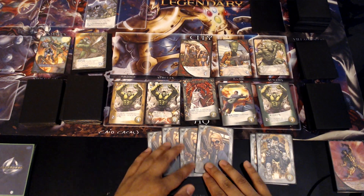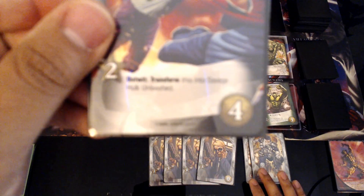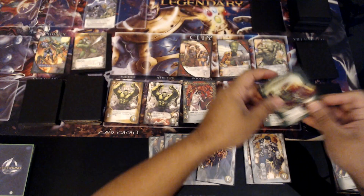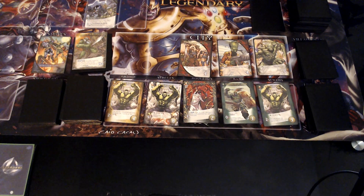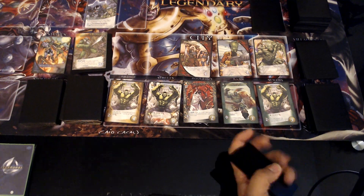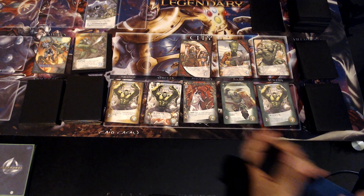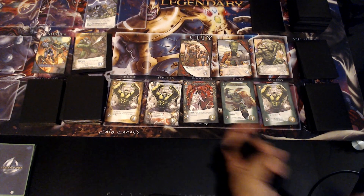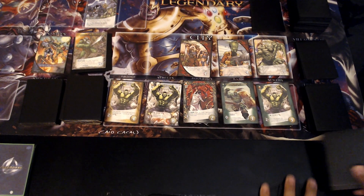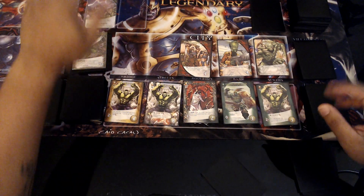We've got Abomination — that's not really what I was hoping for but it is what it is. We've got four recruit and two attack. We'll grab a Gamma Bomb — Outwit, Transform into Savage Hulk Unleashed, which means I need at least three cards with three different costs to perform that ability. King Hulk is back down to 10 so we don't have to worry about his attack boost.